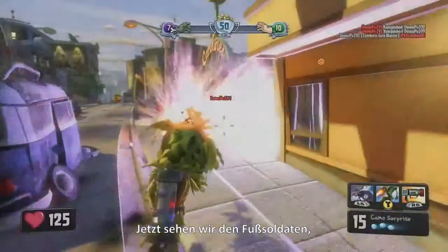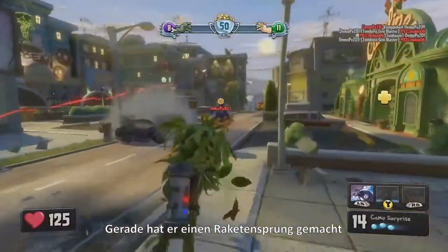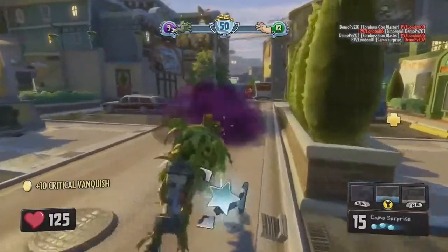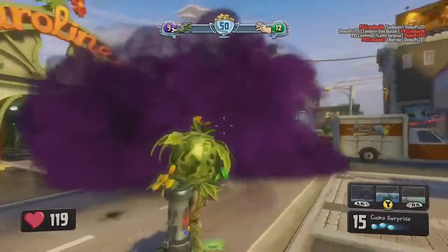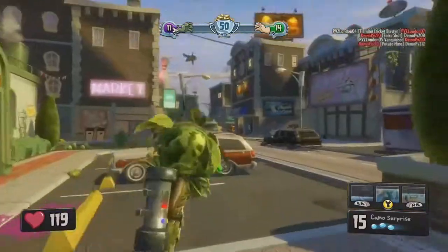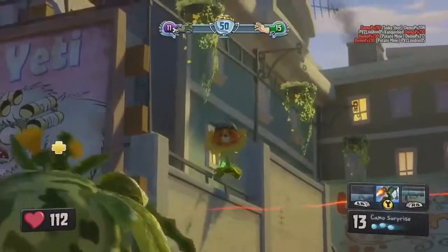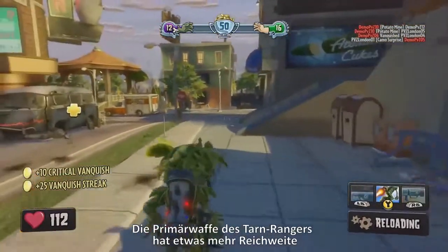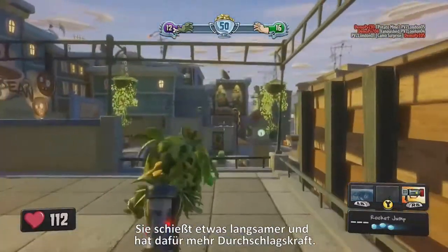Now we're looking at the Foot Soldier. This is a variant called the Camo Ranger. He just did his rocket jump there with a ZPG strike right at the end. Here he is throwing his stink cloud grenade — it's basically like a smoke grenade, great for creating cover and diversions. The Camo Ranger's primary weapon has a little bit more range than the default foot soldier weapon; it doesn't shoot quite as fast, but it does a bit more damage.